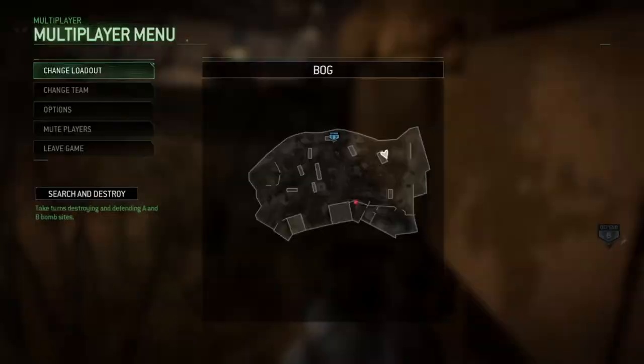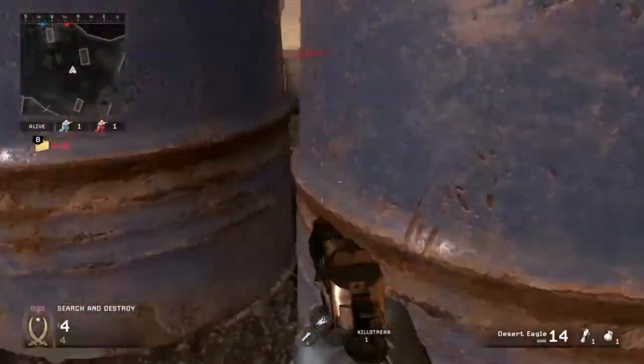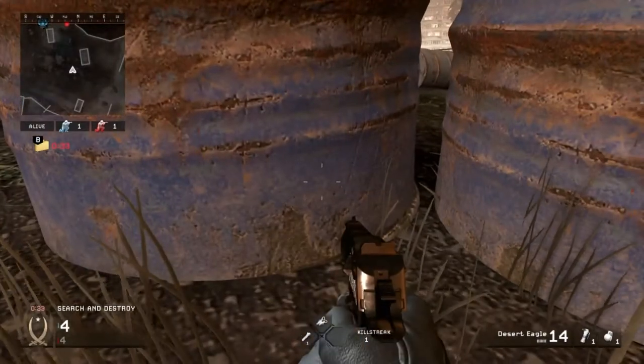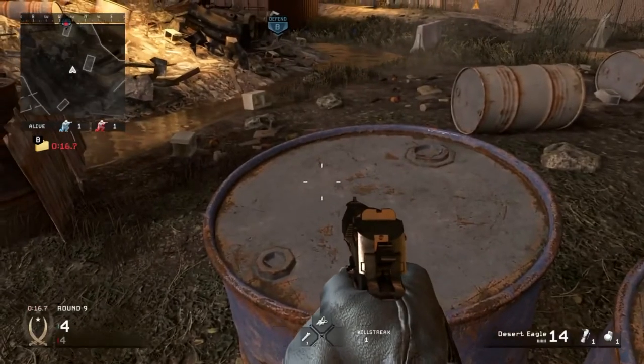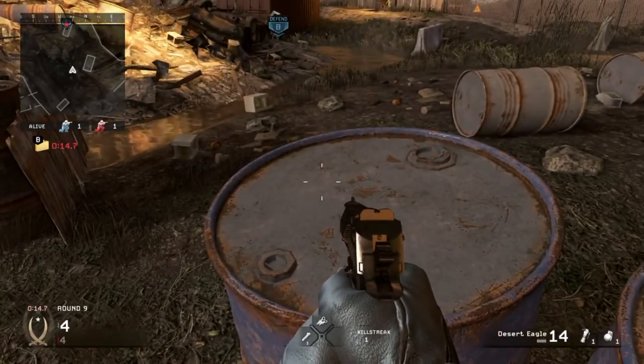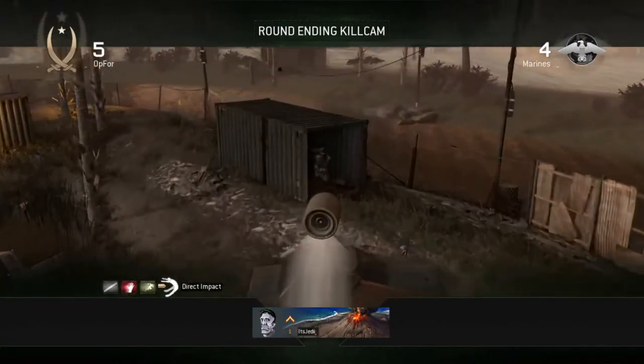For the B bomb, you're going to plant where I show you here, then come over to these barrels. You want to be careful since you're wide open, but when it's safe, stand up, get against the barrels, and line up your top pistol crosshair with the rust stain on the barrel. Then just shoot your tube when you know the enemy's defusing.